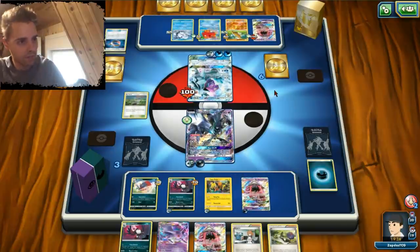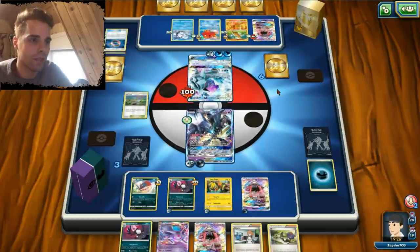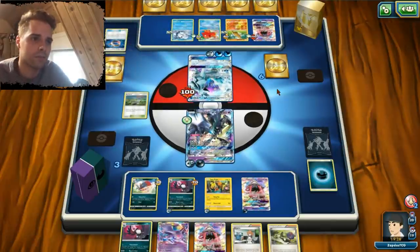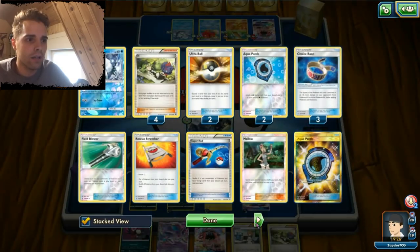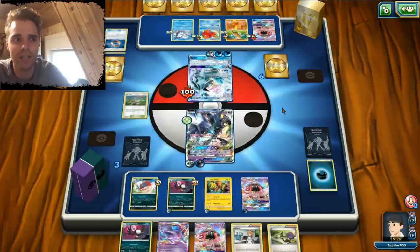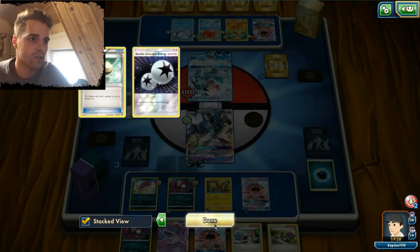An extra energy. Does he have the Choice Band or Kukui? Those are actually the only things that can up the damage here. Does he have the Choice Band? I already see three Choice Bands in the discard pile. So I don't think my Necrozma GX will die in a situation like this, unless he runs Professor Kukui — and I've seen no Kukuis so far.